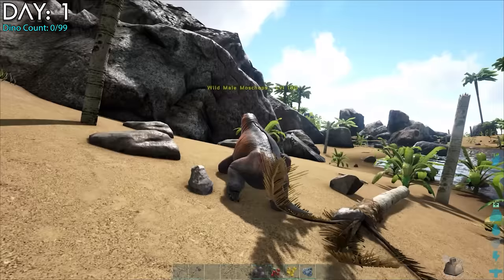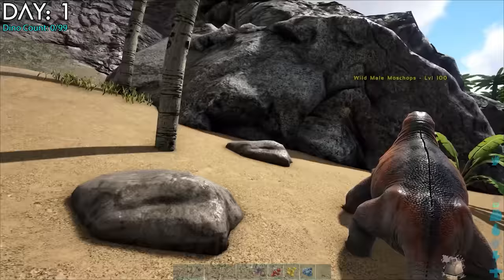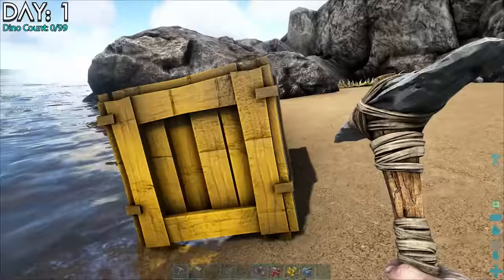Even with my broken leg, I was determined to get to the Blue Obelisk. I spotted a level 100 moschops that wanted to be tamed with prime fish meat. This would be a great first tame, and I figured surrounded by a big ocean there'd be tons of sharks around. I broke open some crates first and got a metal hatchet, a pike, crossbow, and some arrows. I found a shark and started shooting, but he didn't seem to care at all and disappeared.